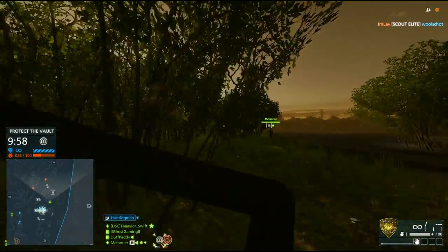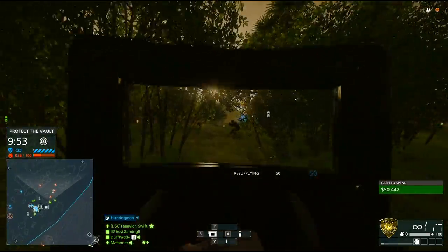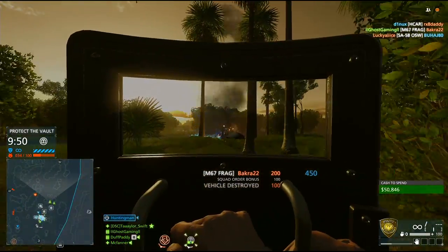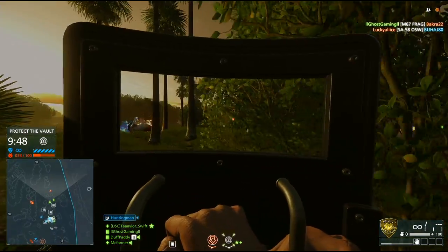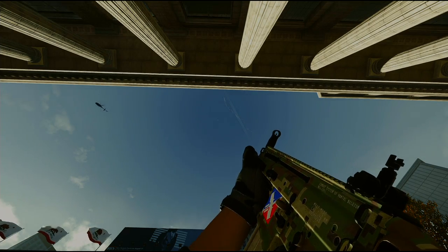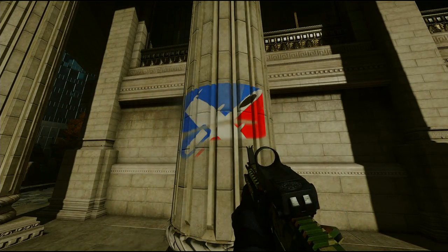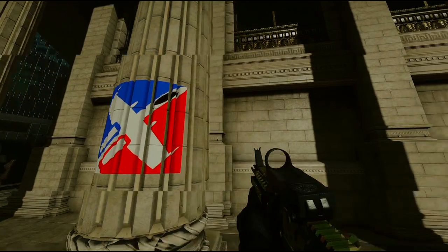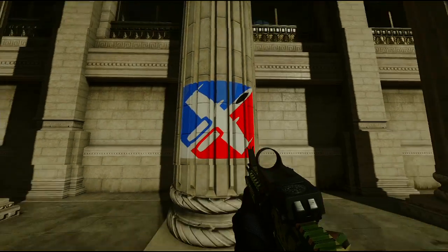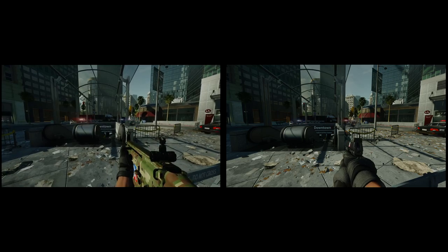Grenades have seen some significant changes as well. The M67s seem to have a longer throw distance, explosive radius, and maximum damage — they feel much more akin to how they were in Battlefield 3 now. The backwards grenade toss used to reach hard-to-reach areas has made a comeback as well. You can also spray paint your emblem all over the place by pressing C, or some unknown button on console — I'm going to guess this will become a classier form of teabagging. You also run slightly faster with your pistol out, so your secondary now has another use other than being your last-ditch chance of staying alive.